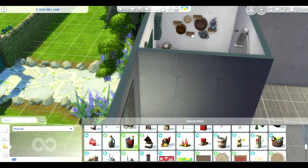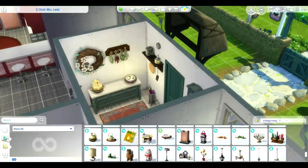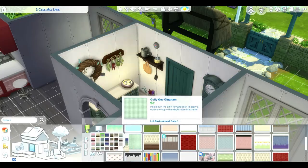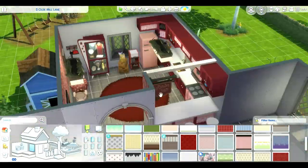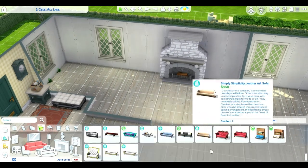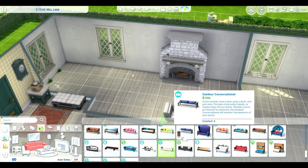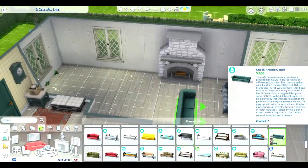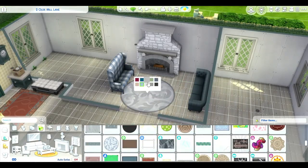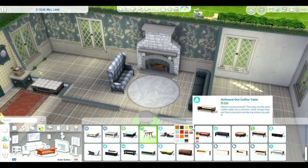I'm also looking forward to using the new traits that came with the pack. I'm hoping one Sim will really like animals. Before buying this pack, I gave the girl child the squeamish trait, so she's not gonna like fishing. I'm thinking she'll be more into cross-stitching and cooking inside, while her partner is outside caring for the animals and farming. I'd like them to have a nice big family. Maybe I'll post about them when they age up rather than designing them in Create-a-Sim now.